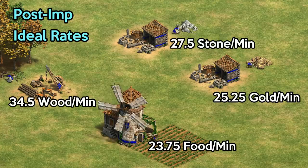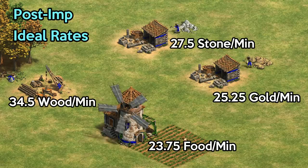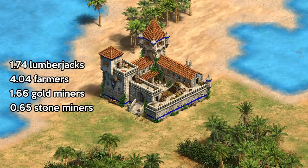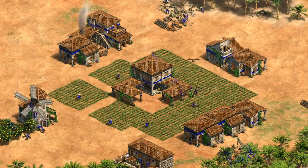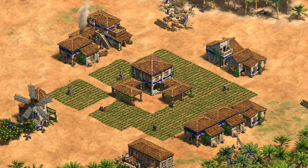Let's see how that compares to just using the population space on villagers. Using collection rates for perfectly efficient villagers, the Feitoria is the equivalent of about 8 villagers — maybe 9 or 10 in practice given the cost of camps, farms, and other little inefficiencies. But the point is villagers gather significantly more, and even conservatively it's something like twice as much. So that's it then — just always make villagers, right?